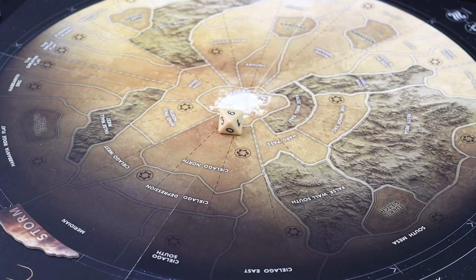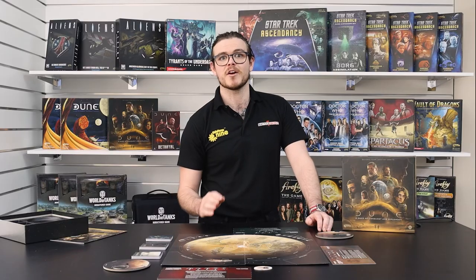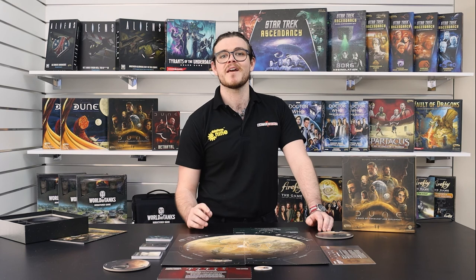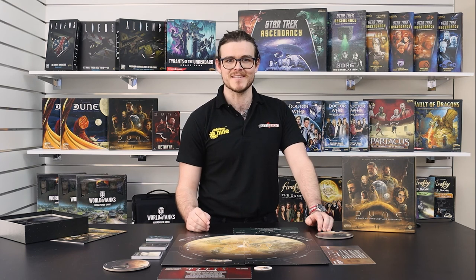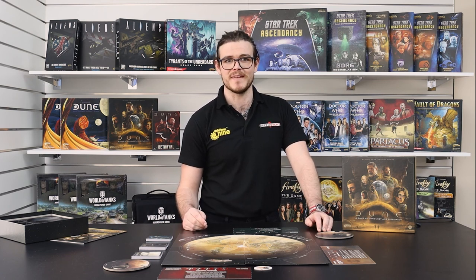Each player rolls the storm die to determine who goes first and takes the first player token, with the storm icon being the highest value. And the battle for Arrakis begins — the spice is ready to flow. Make sure you subscribe and click the bell to be notified when the next video drops, where I'll discuss the seven main phases in more detail. This is only the beginning.